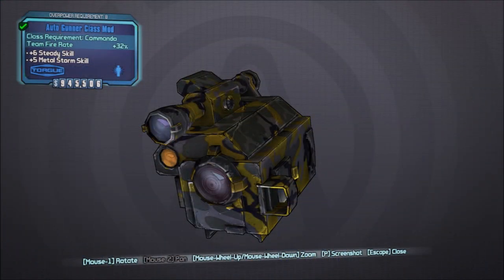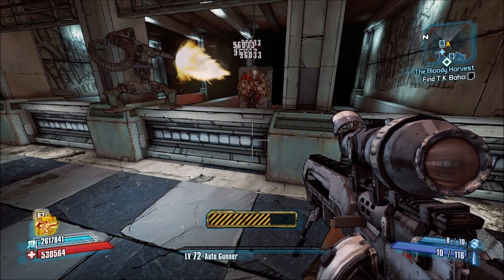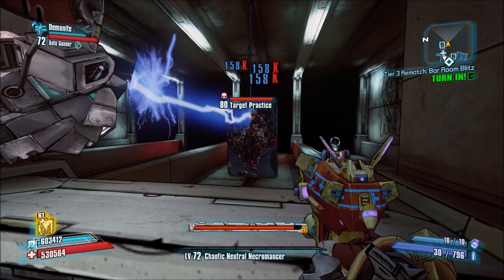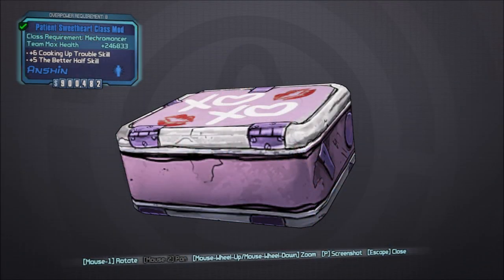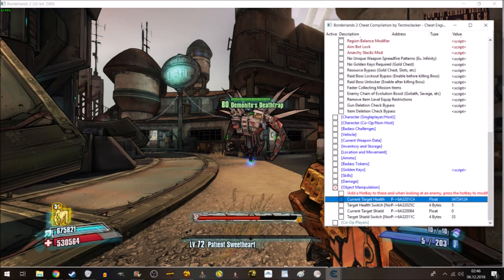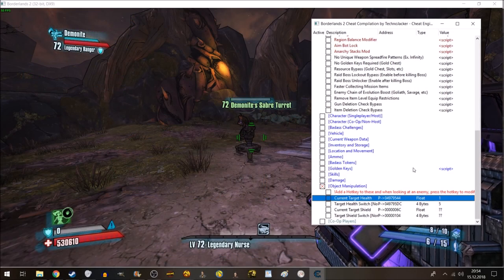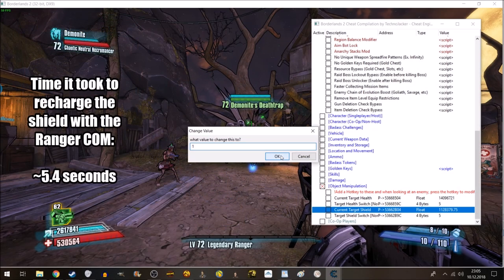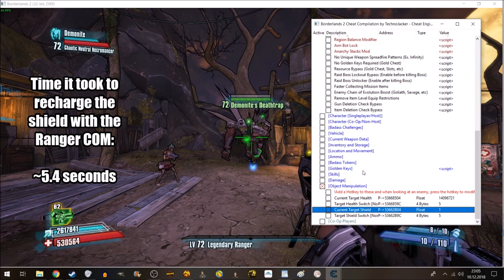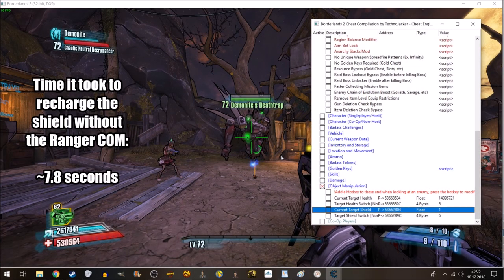Axton's Gunner class mod boosts team fire rate which does affect the turret but not Death Trap — the damage ticks per second off his shock beam and his Stare ability stay the same. The Sweetheart class mod of Gaige boosts team max health and doesn't affect either of the two. The same goes for Maya's Nurse class mod which provides passive team health regeneration. Axton's Tactician and Legendary Ranger class mods boost team shield recharge rate and delay. If Death Trap uses a shield with sharing his carrying, he does benefit from those boosts but the turret obviously doesn't because it has no shield.